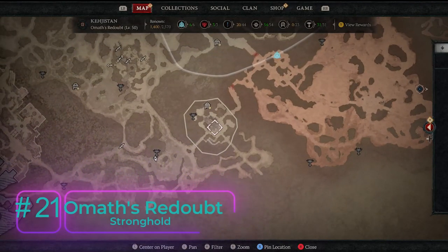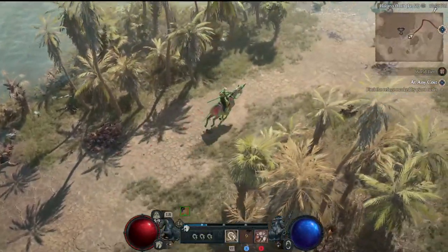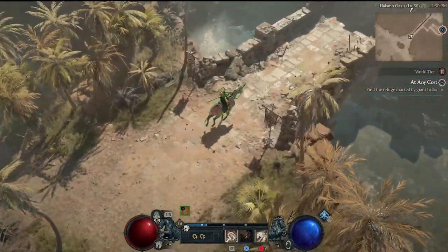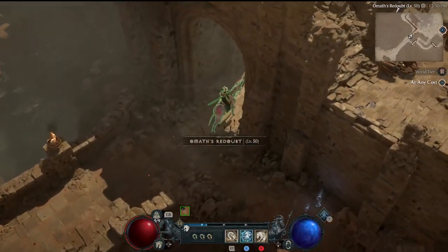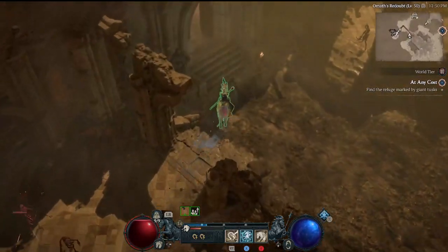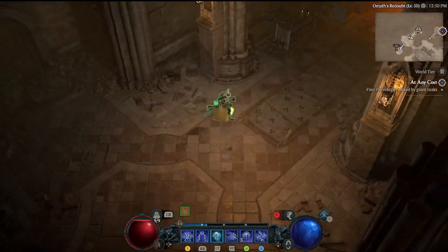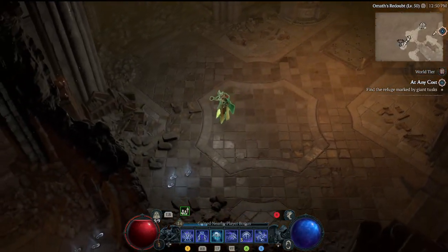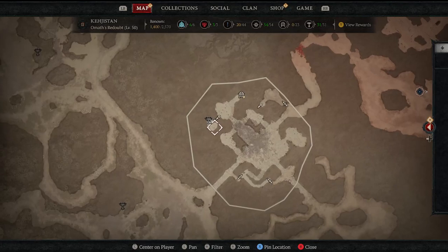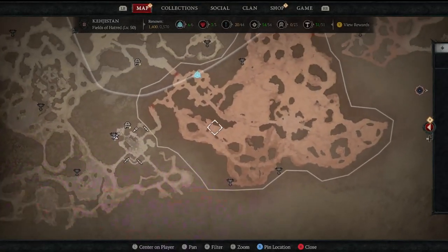Now into Omath's Redoubt stronghold. I believe you have to progress through the stronghold to reach this one — there's a door that is closed because it's one of the last fight areas. You have to complete that portion of the dungeon to duck underneath and get into the room in the left northwest-most corner of Omath's Redoubt. That's Altar of Lilith number twenty-one.